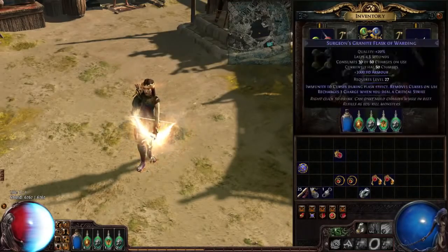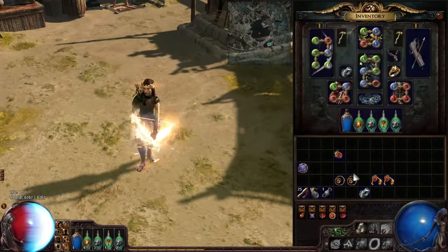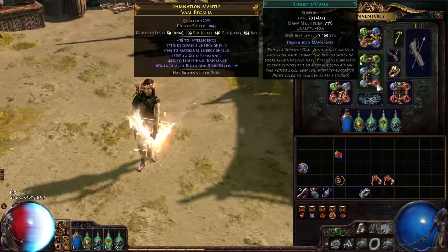On half-regen maps, especially if you're a Ranger — as a Witch I don't have that problem, I can basically sustain half-regen maps even with a 6-link without problems — but as a Ranger you would swap in Reduced Mana.